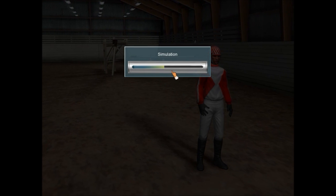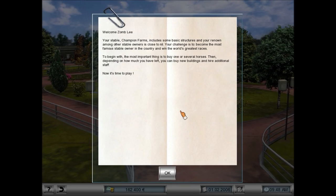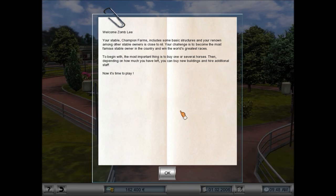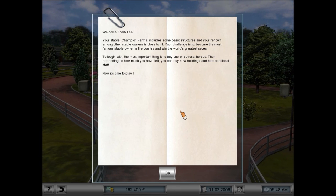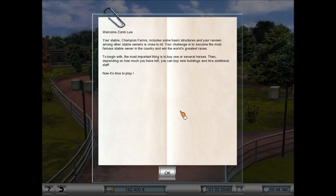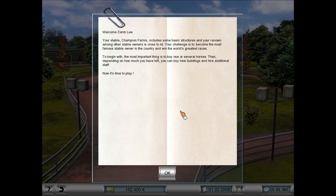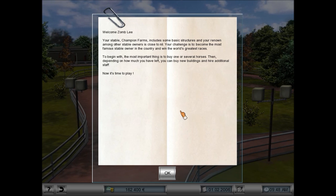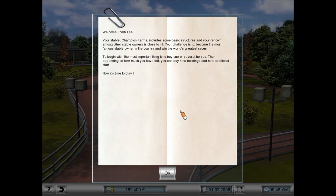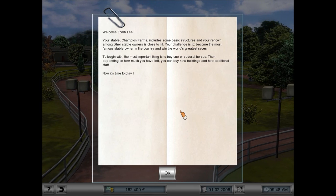It's going to simulate some stuff. There's a lot of background simulation, a lot of time that passes. Races only happen on the weekend, so during the week you train and breed horses and try to get them fit for competition. Welcome, Zombly. Your stable, Champion Farms, includes some basic structures, and your renown among other stable owners is close to nil — which means nobody wants to choose our stable for anything. You can board other owners' horses for a fee, so that's why renown is important as a stable owner.